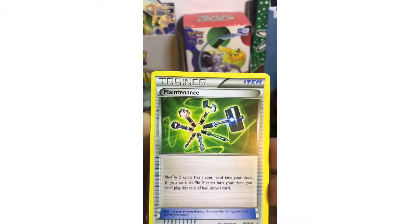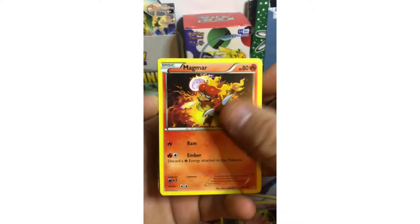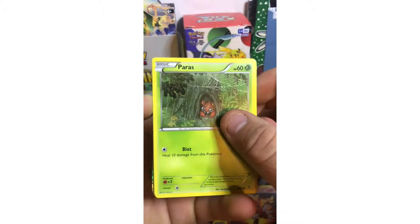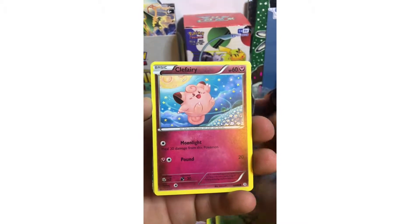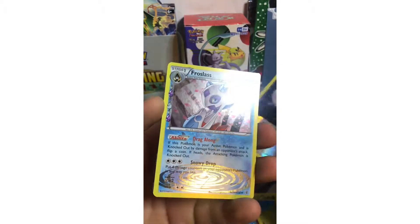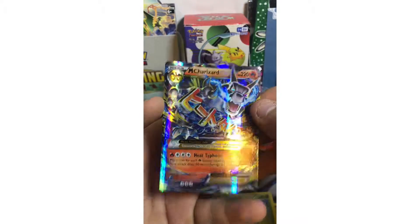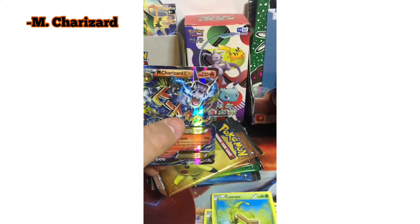We got a Tigurita, a Fable, Magmar, a sad little Paras, Caterpie, Clefairy, a Double Colorless Energy, Froslass — are you kidding me — a Mega Charizard right out the gate!